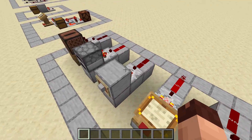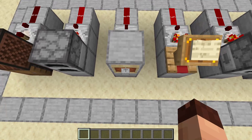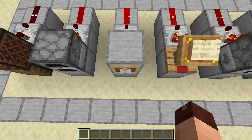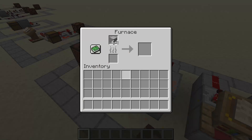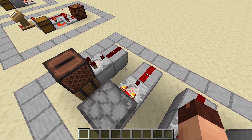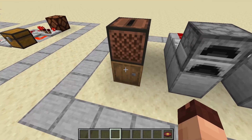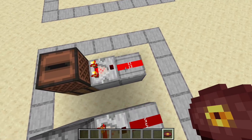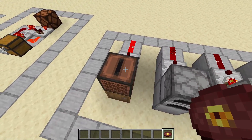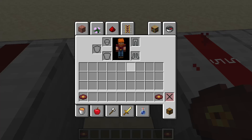The item frame gives out a different signal depending on the rotation of the item in the frame — this ranges from 1 to 8. The comparator also works for the furnace depending on its fill state. A curious one is the jukebox — it gives out a different signal strength depending on the disc currently played. The comparator can also read out the brewing stand, cauldrons, composters, cake, bee nests, soul anchors, as well as end portal frames and command blocks.